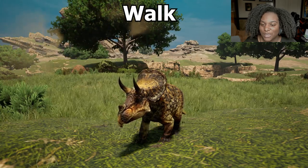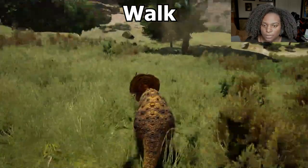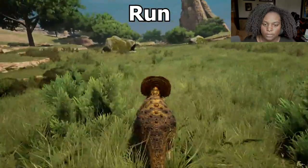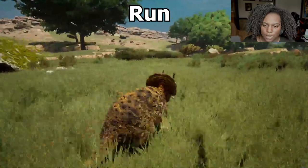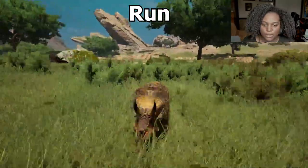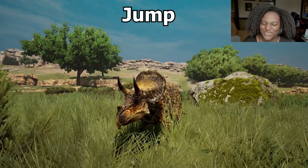Let's go through the baby animations right quick. Here is our walk — it looks like a slowed-down run for the most part and it's actually pretty decent. It's pretty fast from the side and from the front. Here's the run — it's only a little bit faster, it feels like. The animation for it is really, really good. And we do have a little baby Eotriceratops jump — that's wild.